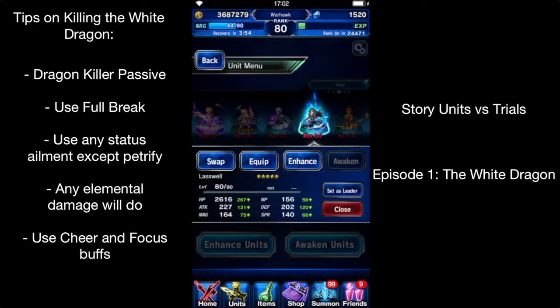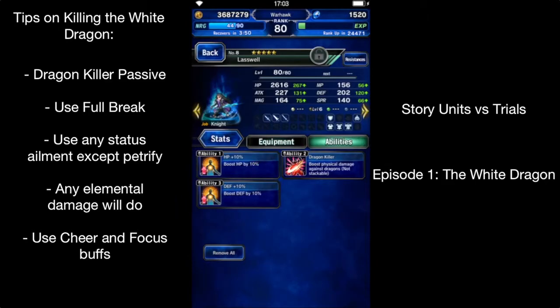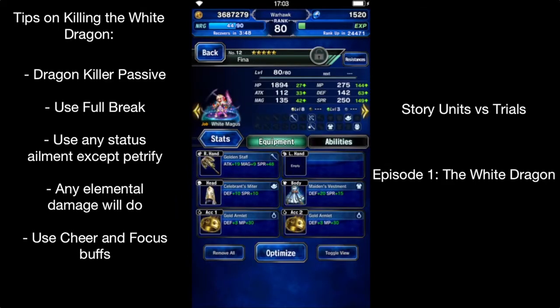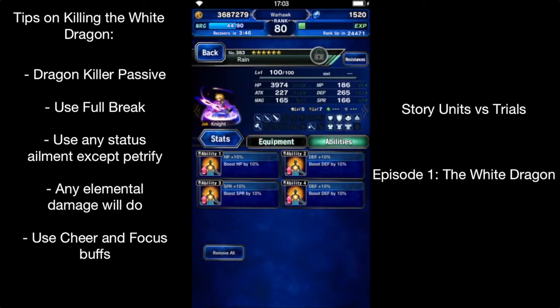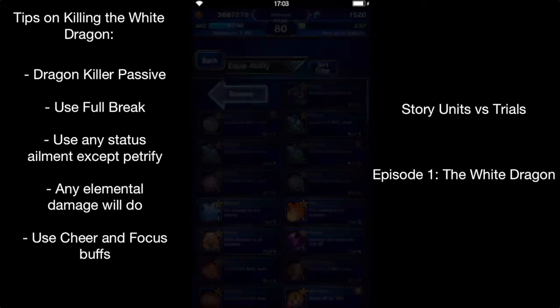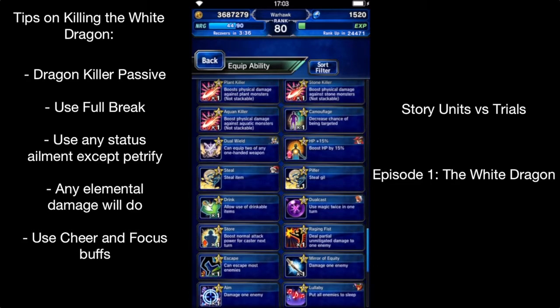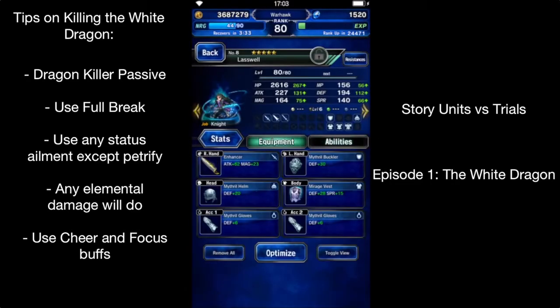One of them though — let's go ahead and put a dual wield on Blaswell just for funsies. Go ahead and take it off my Furion for now.